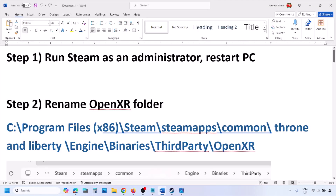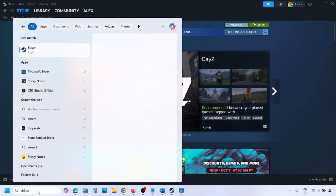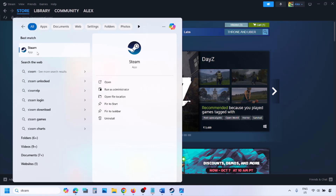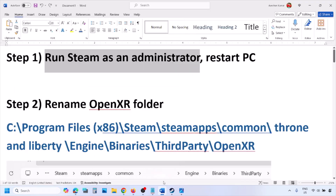The first step is to run Steam as an administrator. Go to Steam, click on Steam in the top left, then click on Exit. Once Steam is closed, type Steam in the Windows search box, right-click on Steam, and then click Run as Administrator. Once Steam is open as an administrator, you can launch the game. This has worked for many players so it might work for you.